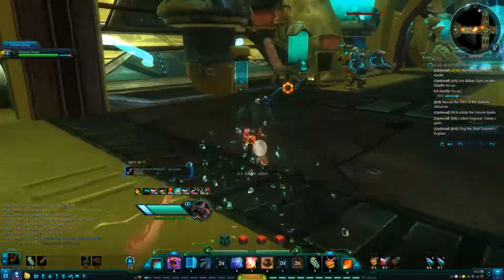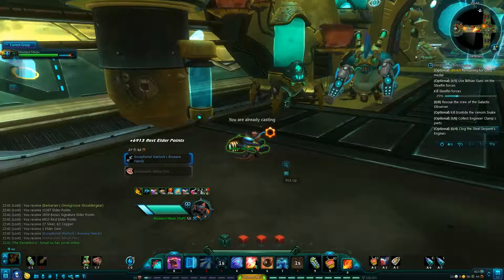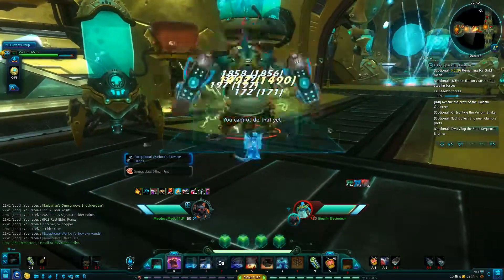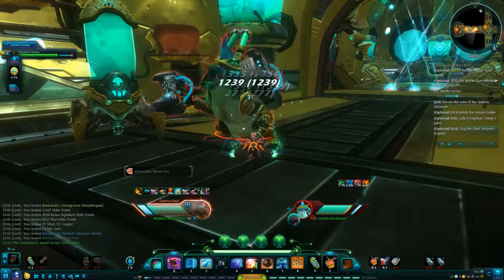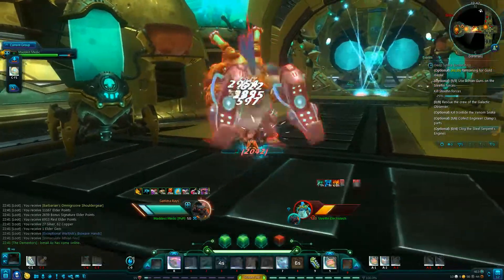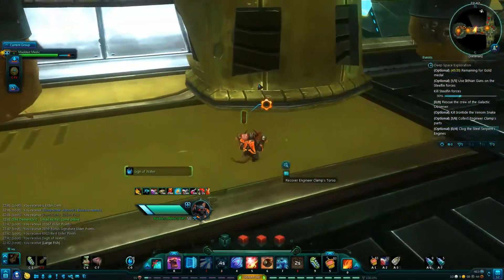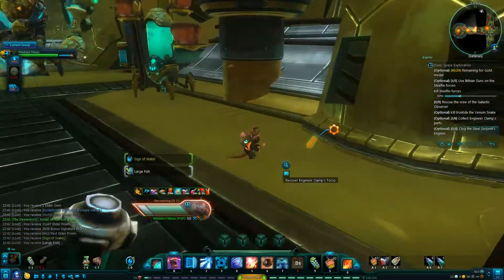We also have to rescue the crew, kill Iontide Venomsnake, collect engineer clamp parts, and clog the ship's engines. First, I recommend going left into this room to get those parts and clog up the engines first.